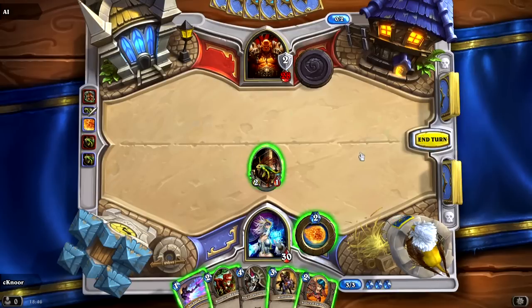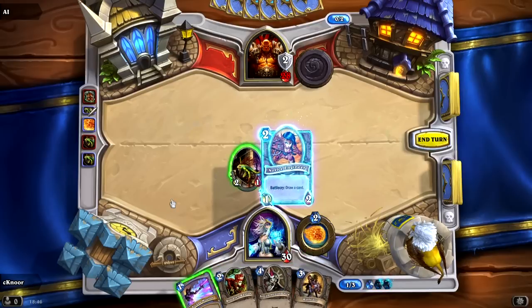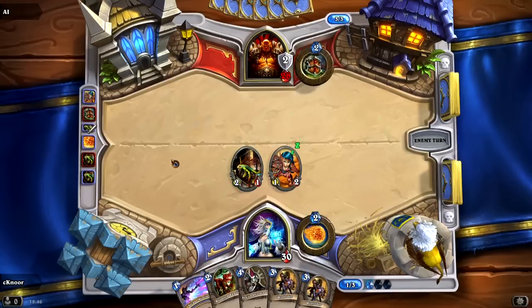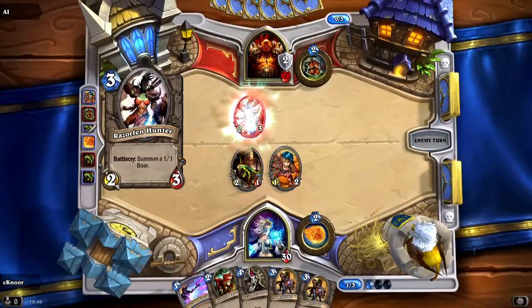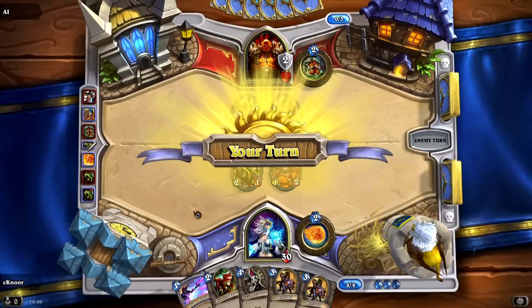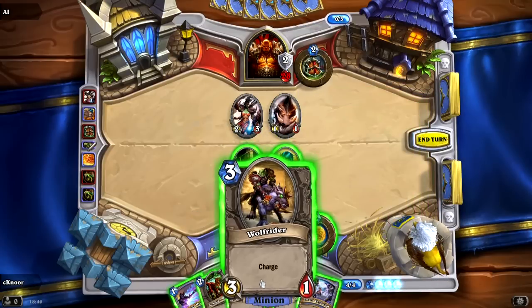One more thing — I said before that creatures come in tapped. This is true unless they have the ability Charge, which means they can attack the same turn they come out. There are of course a bunch more abilities than Taunt and Charge, but those are the basic ones. If you know those two, you should be able to follow along.